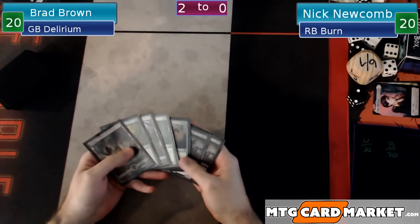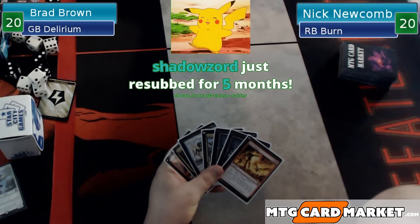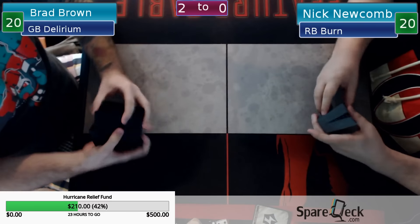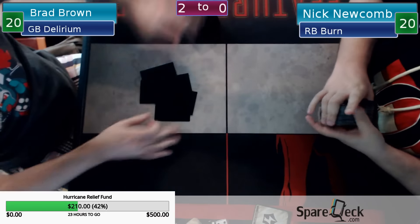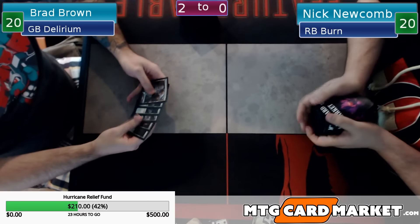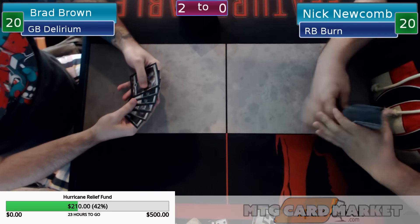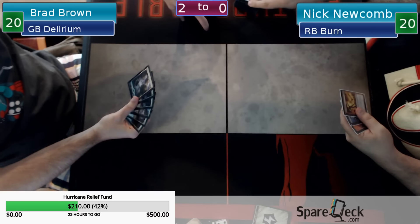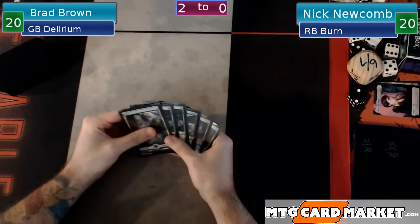Brad is going to be on the play this game. I'm gonna mulligan - I have two five-drops and two four-drops and two lands. Nick, do you have a keepable seven? I think I have to mulligan because I'm missing red - I have two of the three swamps. Hannah with the five-month three-slab, welcome back, thank you! Brad, who's playing on shoot right now, will be in Hawaii this weekend. Matt and I will be at the regional in Chicago. This hand's a little slow but I do have a scry and traverses.